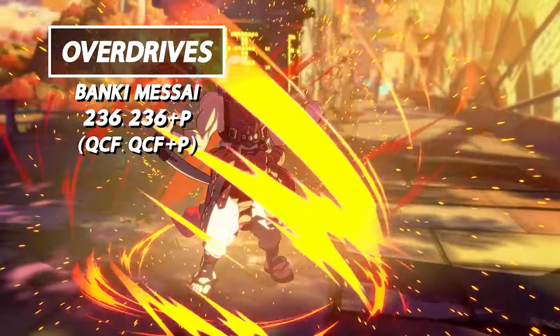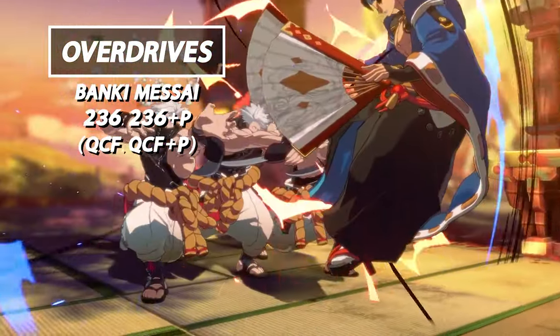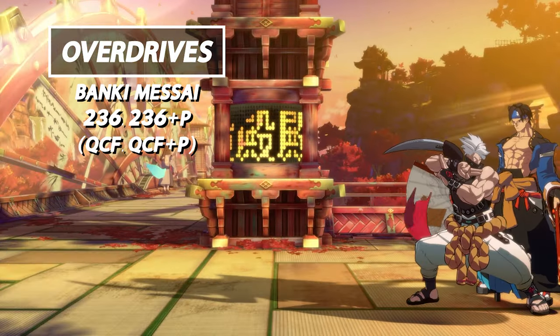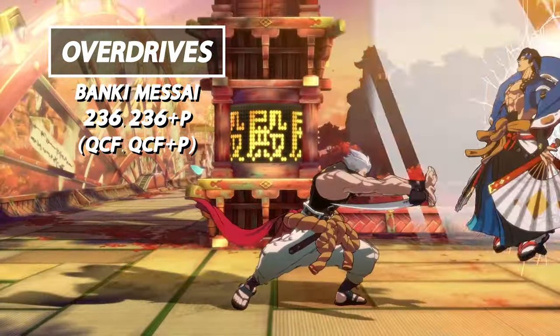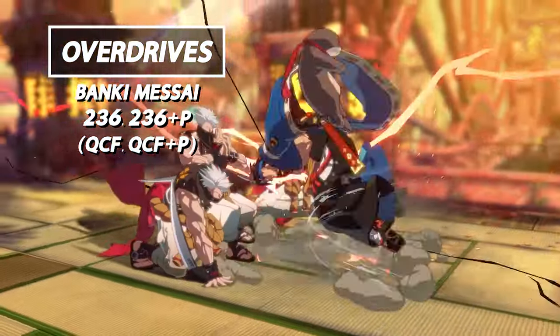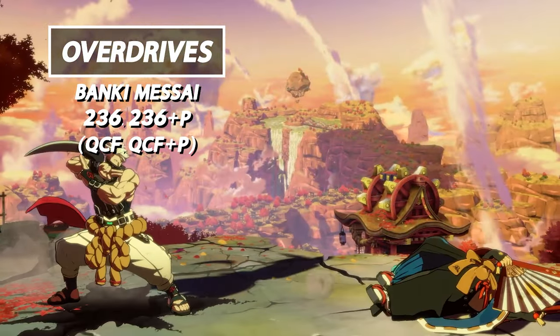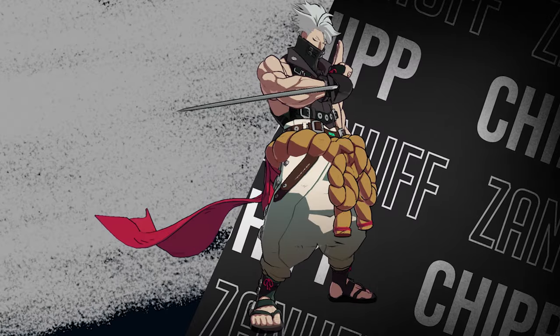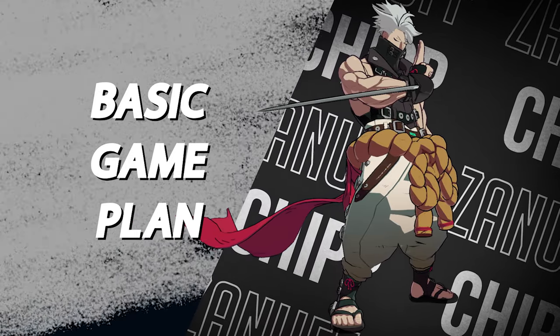Next up is Banki Messai, and it sports a little bit of projectile invincibility. This is your main grounded overdrive to break the wall for the majority of your combos. The damage may be a little low, however it does grant Chip a hard knockdown situation post wall break.